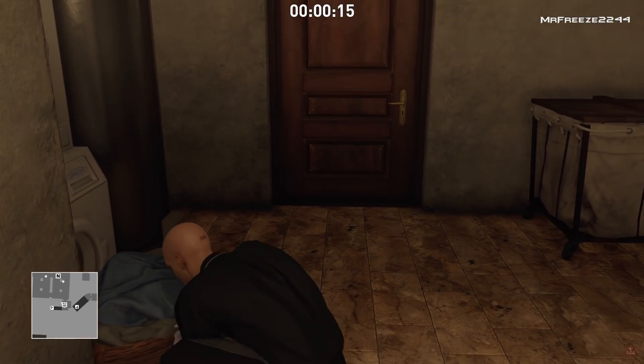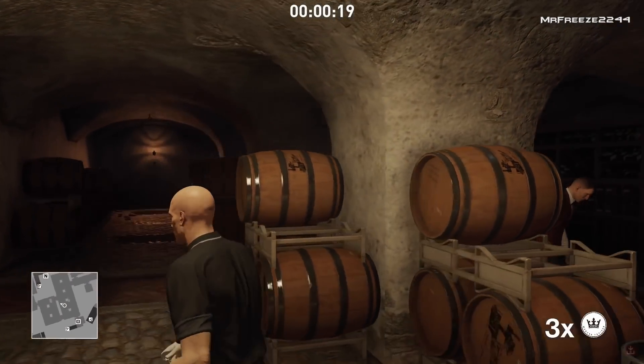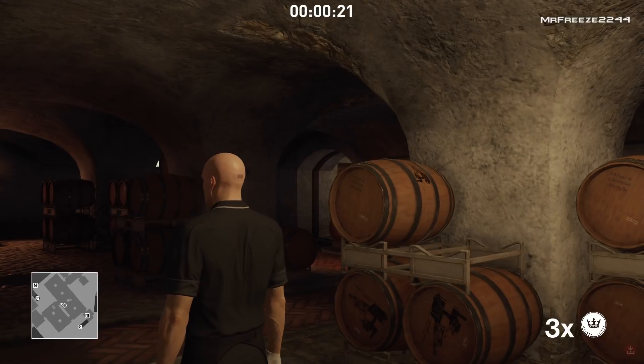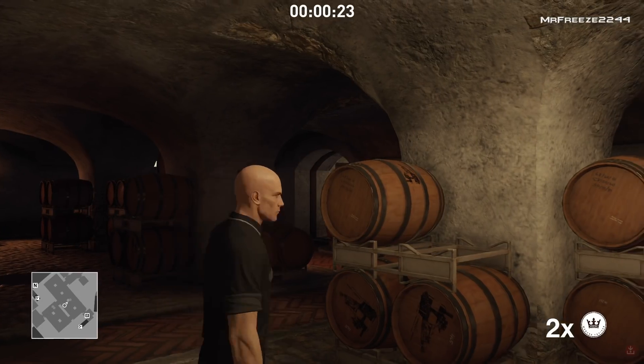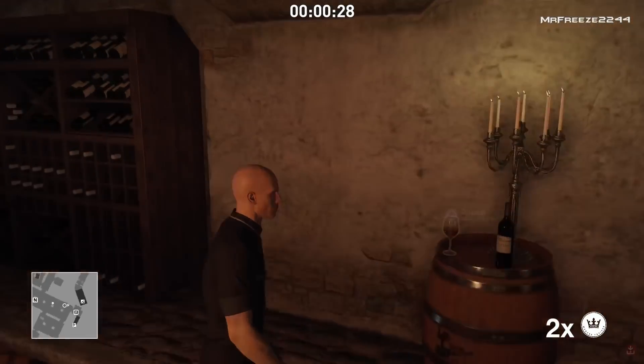We're going to grab the housekeeping disguise that is on the floor. Once we enter this area, pull out your coin and head to this area where I am right now and throw the coin in that direction. Once the waiter gets distracted and starts moving, head over to the glass of wine and poison it immediately.